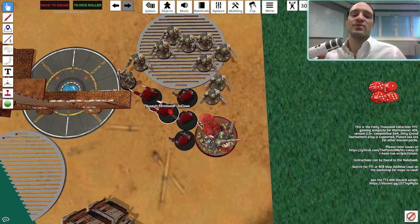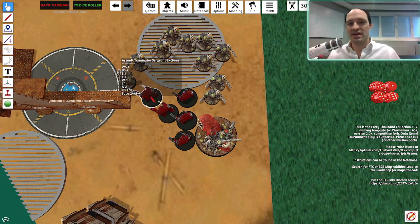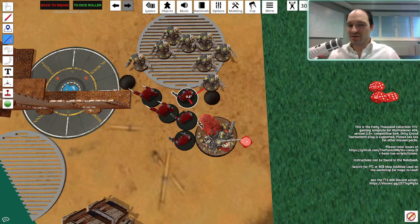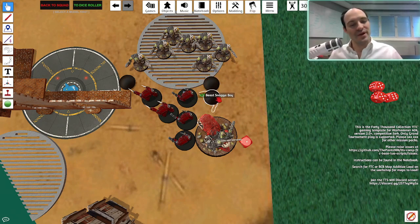My opponent declares all the Thunder Hammer attacks into the Beast Boss, plus one Terminator with Lightning Claws into the Beast Boss as well, and one guy with Lightning Claws into the Beast Snagas. Let's say they fail to kill the Beast Boss but dealt a lot of damage, leaving him on one wound. The five Lightning Claw attacks go into the Beast Snagas and kill two models — the Nob and one other. So I'm still engaged with the Beast Snagga Boys. Now I'm going to choose not to pile in with my Beast Snagga Boys and only attack with one, knowing I can't kill the Terminator — but that doesn't matter.